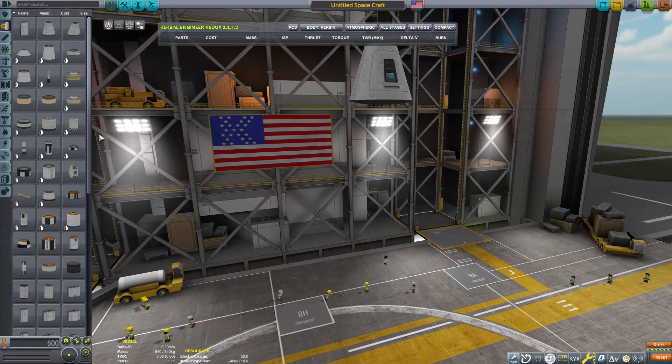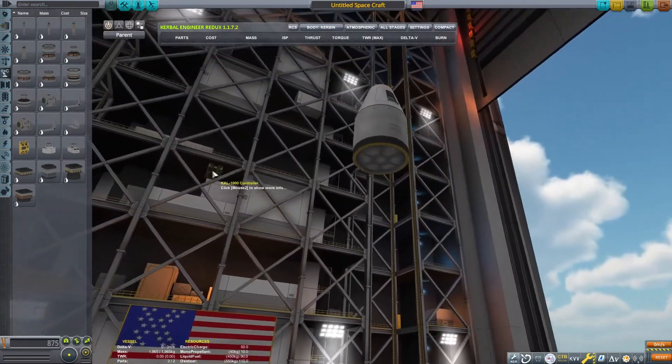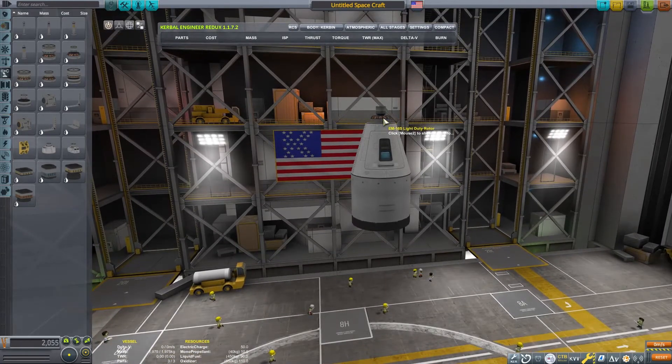But this is not a Kraken drive. Our build starts off normal with a pod and a fuel tank, but this is where normal ends. For the magic of this ship, we need the CAL 1000 and a rotor. Any of the rotors will work for this — I just used a small one because I clicked on it first.